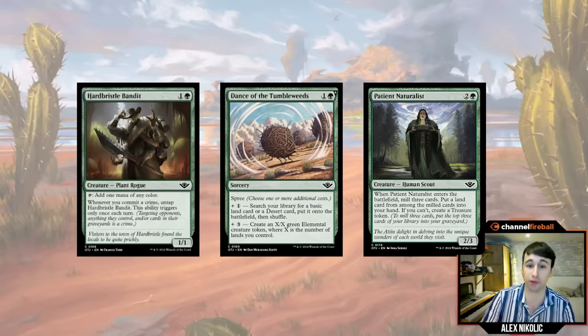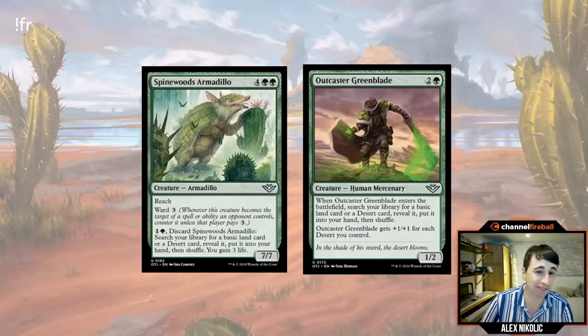We've also got good green fixing. Hard Bristle Bandit, Dance of the Tumbleweeds, Patient Naturalist — the Bandit and the Naturalist are two really good green commons. Dance of the Tumbleweed is pretty solid too: either you ramp early or make a big thing later. All three of these I'm happy to open so I can play more of my good cards. There are actually really good green commons here — Outcaster Greenblade, three mana 1/2 that fetches a desert or basic land from your deck, and just keeps getting bigger if you have deserts.